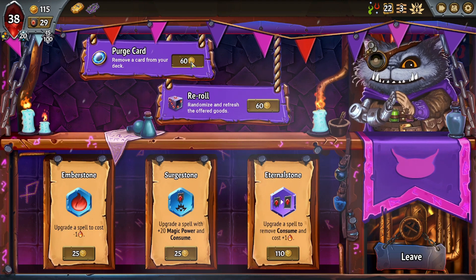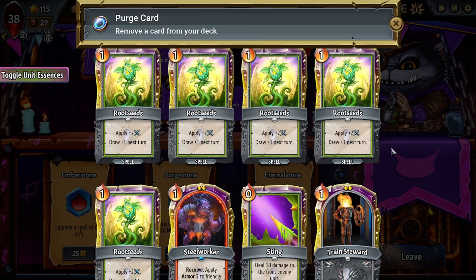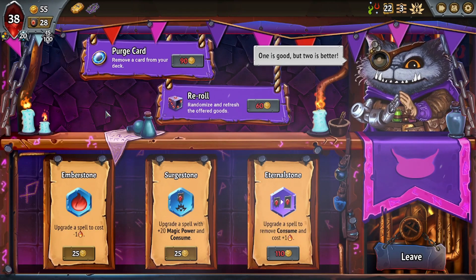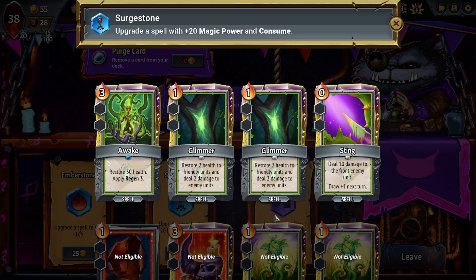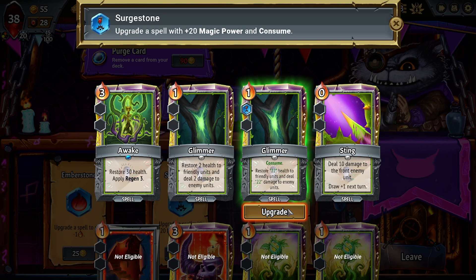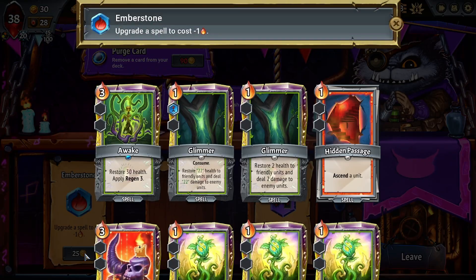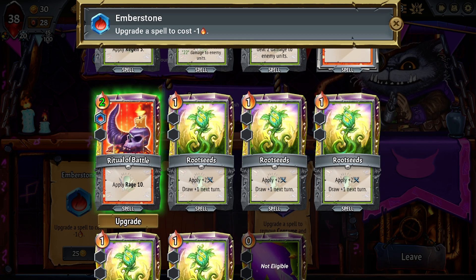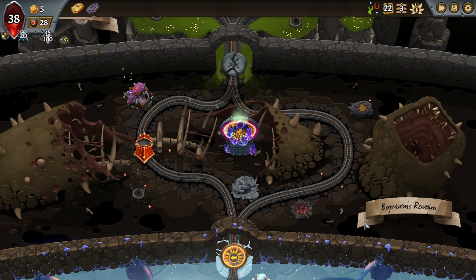I want to purge a card — let's start there. Let's purge a Train Steward — I think the Train Stewards are better for purging than the Queen's Implings, but barely. We will do the Ember Stone. Do we do a Surge Stone on Glimmer? I think I want to do the Surge Stone on Glimmer — that means one Glimmer consumes itself. Ember Stone on Ritual of Battle. Let's move on.